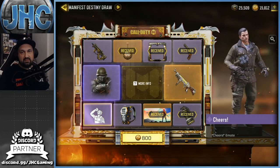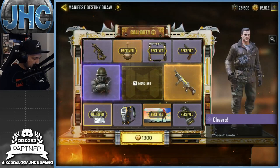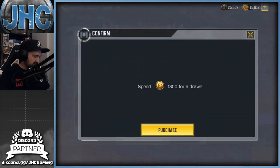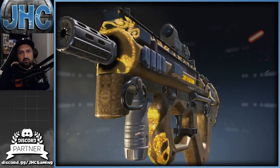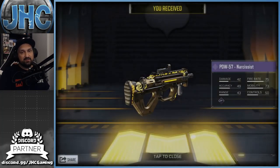Next up is 800 — we got the Cheers emote, it's an epic, nice one! So we've got 4 items remaining. Usually you get the backpack and PDW first, and the last two will be the gun and the soldier. If we get a bit of luck we might get the soldier early. Next pull at 1300 — sucks to pay 15-20 bucks for a backpack.